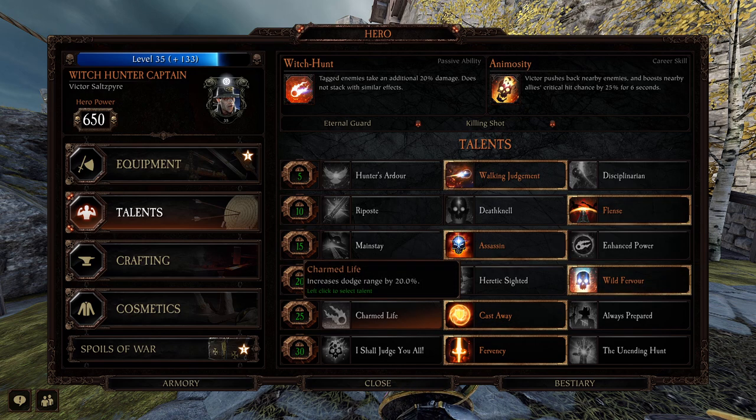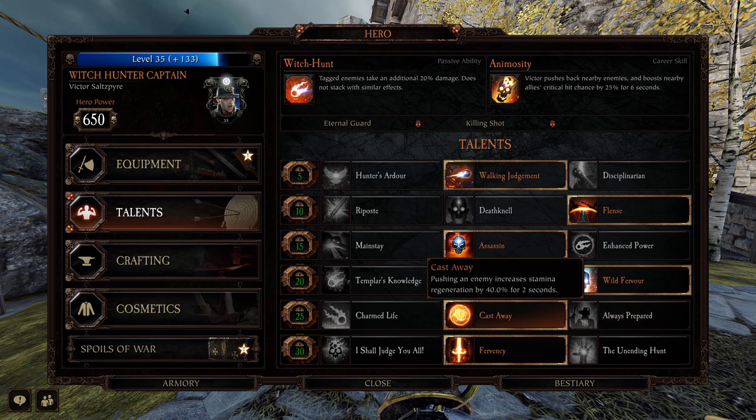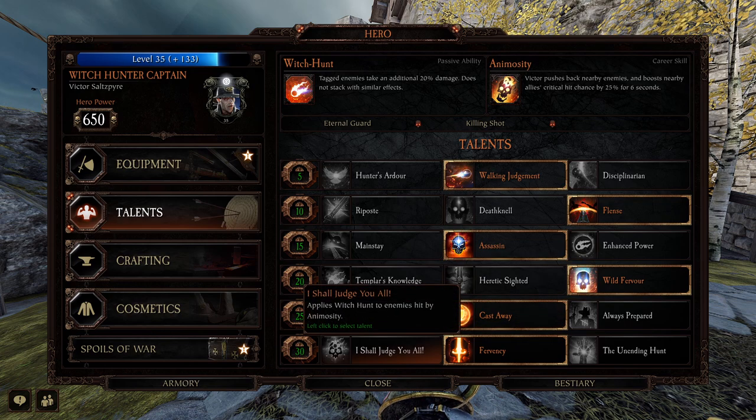Down here the first one is Charmed Life — just 20% more dodge range, nothing special, not super useful on him. He's also got Always Prepared, which is decent if you're going to be using the Brace of Pistols or want to spam those more — more ammo, nothing wrong with that. If you're going more the melee route, I think Cast Away is an absolute must: pushing an enemy increases stamina regeneration by 40% for two seconds. This works really well if you lead off your attack sequence with a push hit — push, slash, slash — keeping stamina coming back so you won't get caught out after a charge attack.